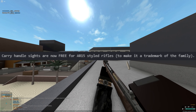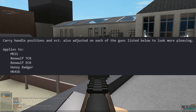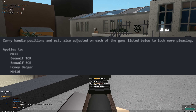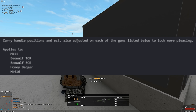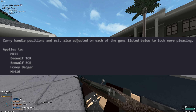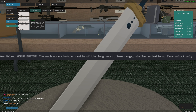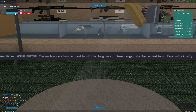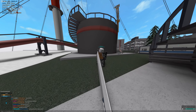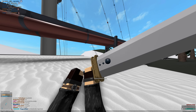Carry handle sights are now free for AR-15 style rifles to make it a trademark of the family. Carry handle positions adjusted on each of the guns listed — Mark 11, Beowulf TCR, Beowulf ECR, Honey Badger, and HK416 — to look more pleasing, so it looks like an M16 or AR-15 with a carry handle now. New melee: the Worldbuster — a chunkier reskin of the Longsword, same range, similar animations, case unlock only. It's the fat sword from Final Fantasy — it's a big, shonky sword.